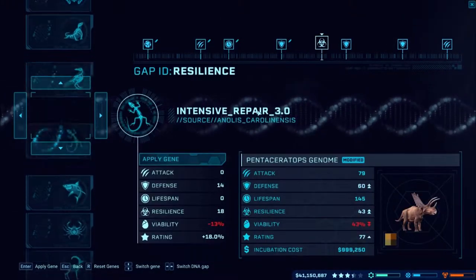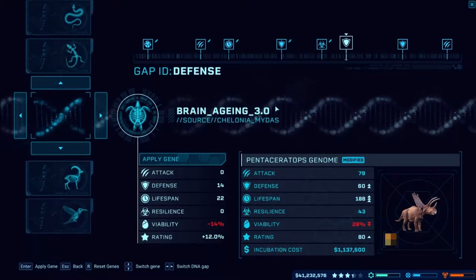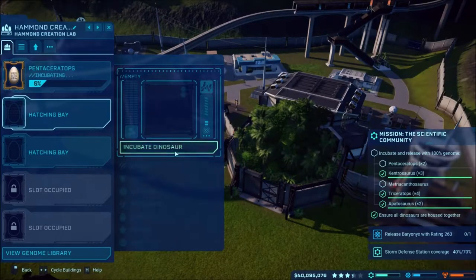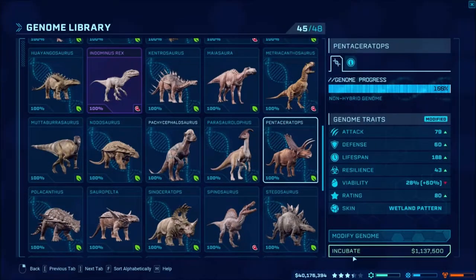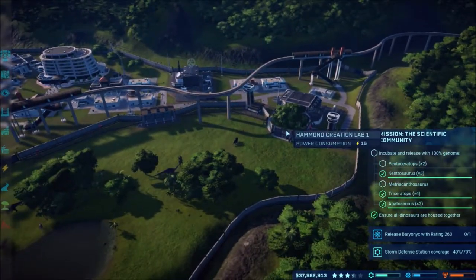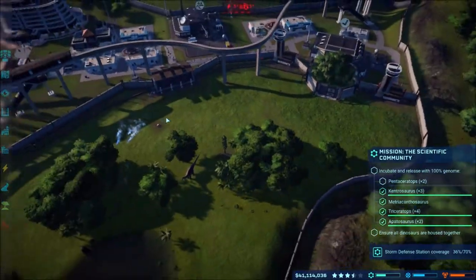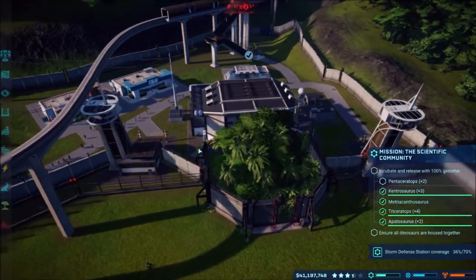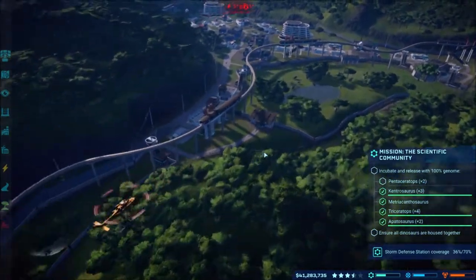We're getting ever closer to finishing this game by getting all the dinos unlocked. I'll do probably about one more — that should be close enough, it's a little bit too low but we'll go ahead and do it anyways. Pentaceratops — I think they need four. I'll now get that incubated and released. The Metriacanthosaurus is being headed over now and we have the Pentaceratops, which do require three so it kind of works out — it only needs two for this mission.